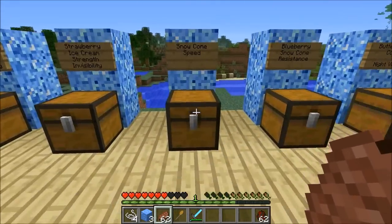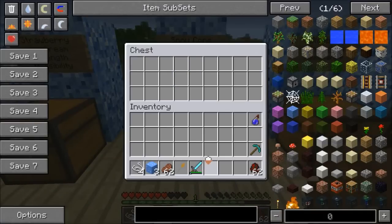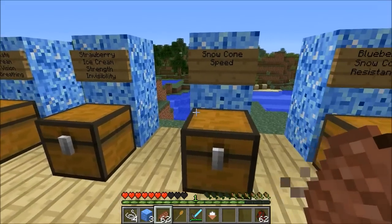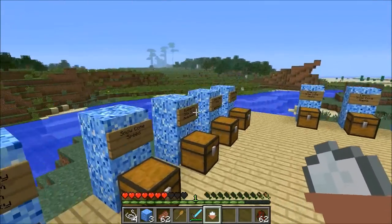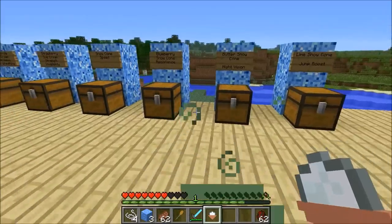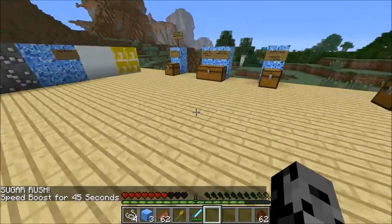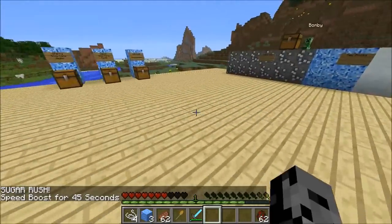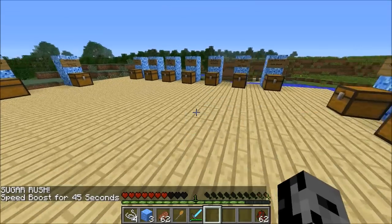Next up is the snow cone. To make that you need waffle cones, magical snow, and sugar. It gives speed, same as the ice cream, but you can improve it by crafting flavors like blueberry, butter, and all kinds of stuff for more abilities. We eat it and now we get speed boost for 45 seconds — a little bit less than the ice cream's one minute, but still speed three, so pretty good.